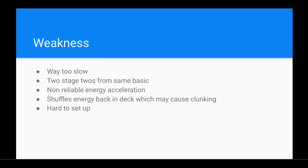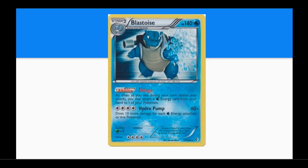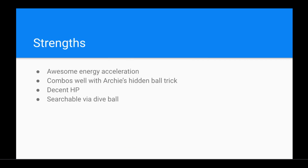We have another Blastoise to look at in the expanded format — Blastoise from Boundaries Crossed with the ability Deluge. This card lets you attach as many water energy from your hand as you like to any of your Pokemon. This Blastoise is incredibly strong mainly because we have a card in expanded called Archie's Ace in the Hole. If it's the last card in your hand, Archie's Ace in the Hole allows you to put a water Pokemon from your discard pile onto the bench and then draw five cards. This combos incredibly well — you get your Blastoise in the discard, use Archie's, and skip Squirtle, Rare Candy, Wartortle — everything that makes being stage two obnoxious — and just have your Blastoise on the bench. You have decent HP at 140 and awesome energy acceleration.